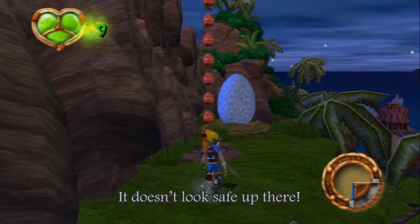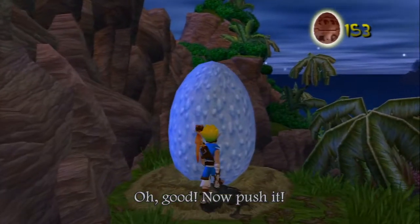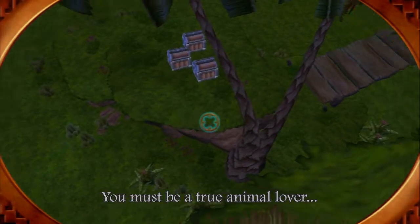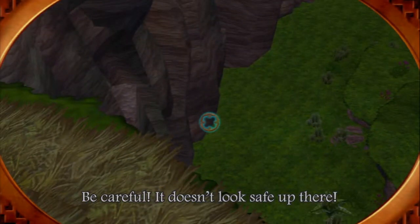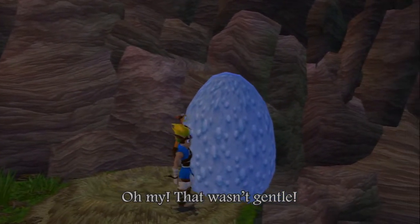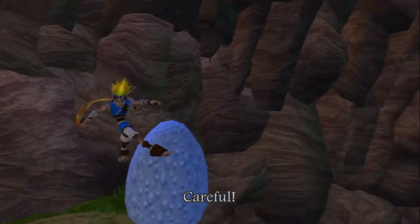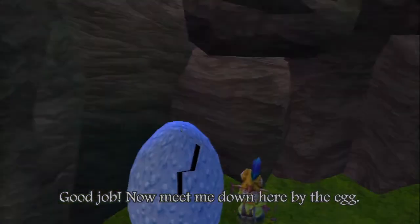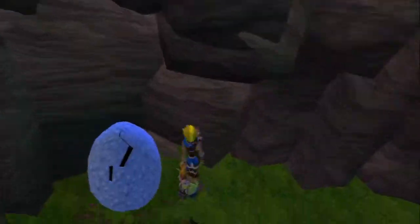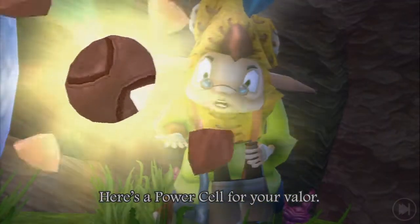This doesn't look safe up there. That looks fine - just a little further, push the egg. Was this lady just waiting 24/7 for Jak to come up here? The truth is she's not waiting at all - she's a figment of Jak's imagination. It's fight club - fight with an egg club. We can be an asshole to this egg too. She's there because she wants us to save the egg - push it off the cliff to save the bird inside. That's her plan.